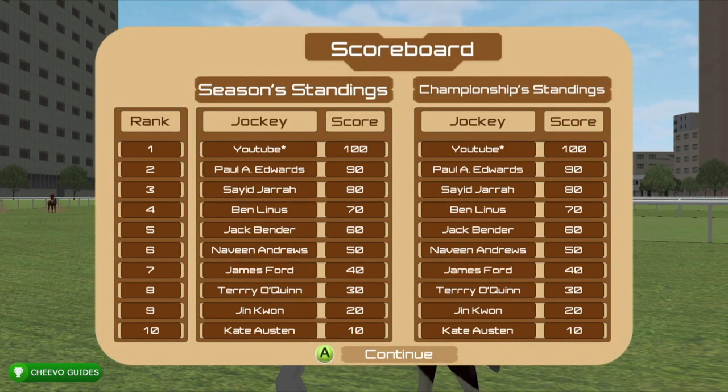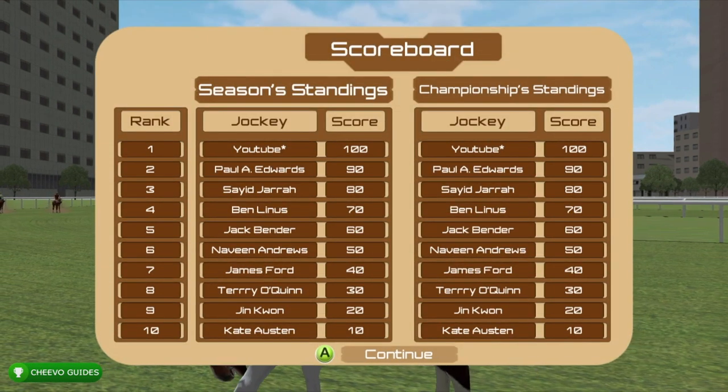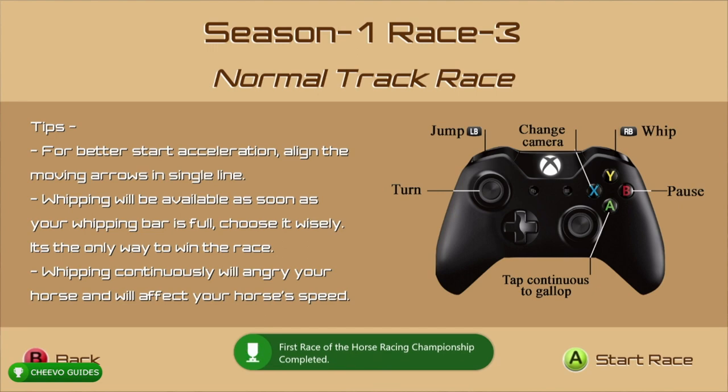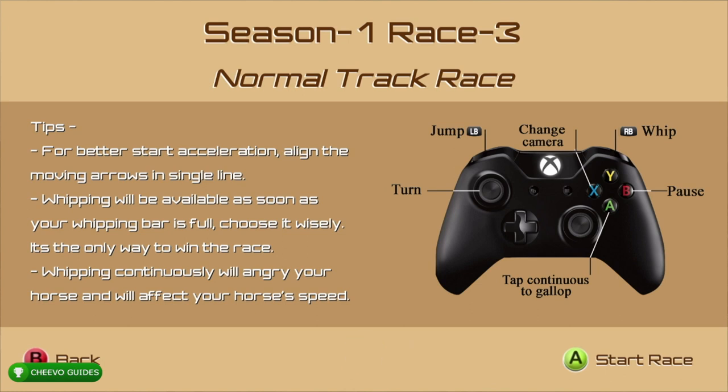The game has 10 achievements total. We get our first achievement after our first race — that one's only 10 Gamerscore. You get your second achievement after five races, then two achievements at 10 races, then another achievement at 25 races, and then four achievements once you complete the game at 50 races.